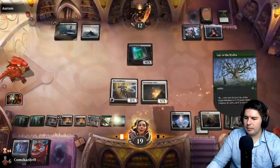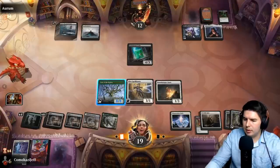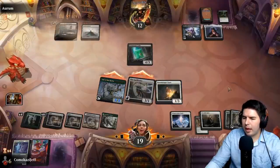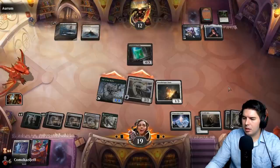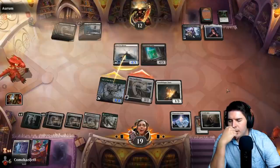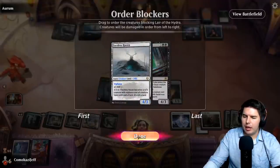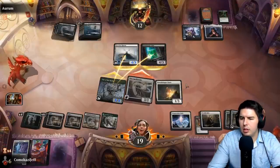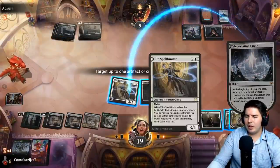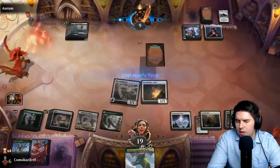They can double block the Hydra with Faceless Haven and the Cube. I'm still okay with that. That's their best play. Yeah they go for it. We get rid of two good creatures — Faceless Haven first. Looks like that's not a Power Word Kill or removal spell. I'd rather make sure I know what's in their hand. They still get to play it, just costs two more. More card advantage is the answer. Yasharn, awesome. Pass the turn.